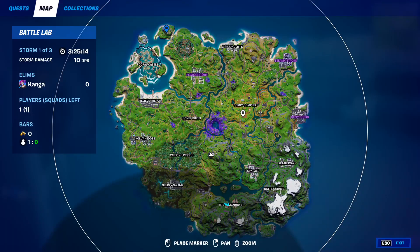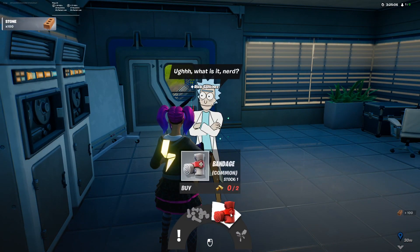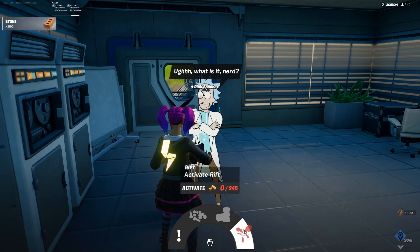NPC number 12 is Rick Sanchez and he can be found at the satellite dish area east of Weeping Woods, up on the hill. From him you can get a quest, you can buy nuts and bolts, you can buy bandages, and you can also activate a rift.